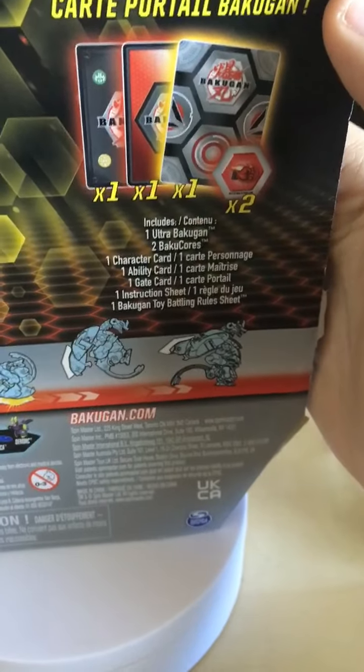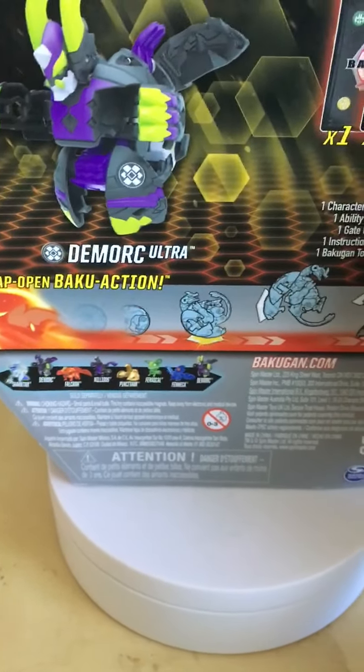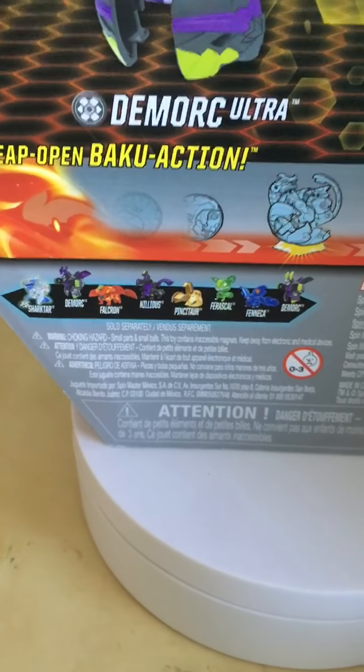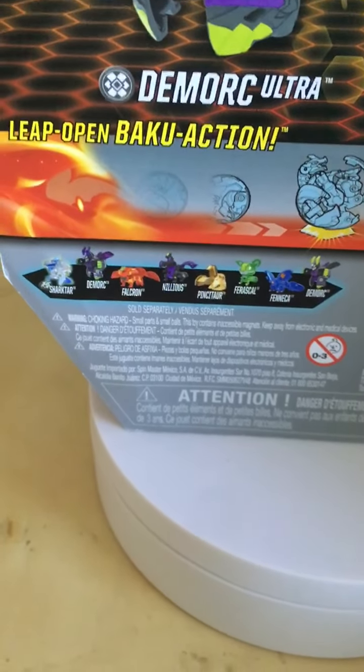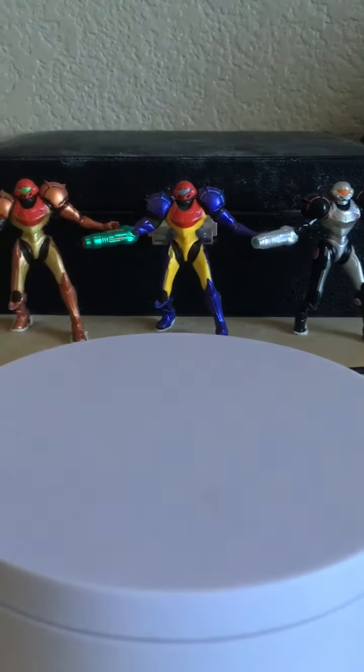Right there we do have all the contents and all that good stuff - join the app, and we have the 'Leap into Baku' action with all the other figures listed down there, including what I believe is a Diamond Shark Taar. Might have to look out for him. Let's get the box out of the way.